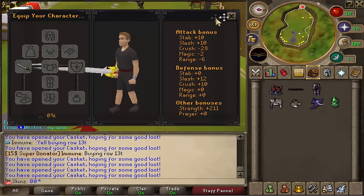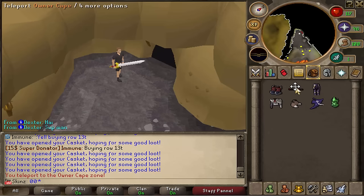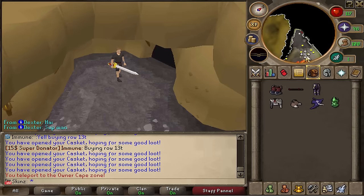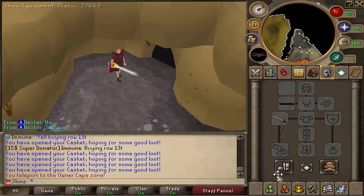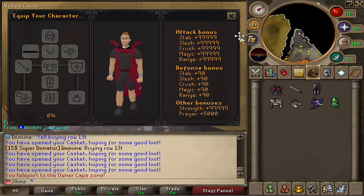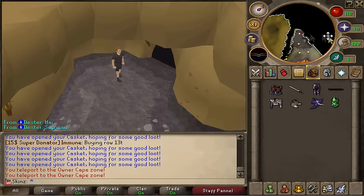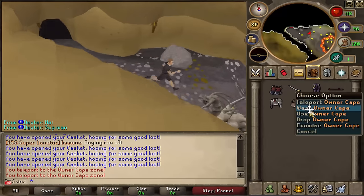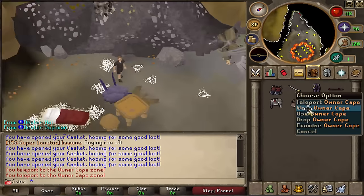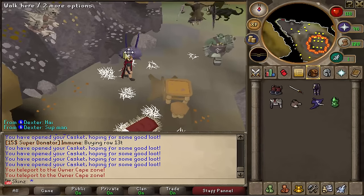Oh yeah — may as well go over this while I'm here. This is the Owner Cape. Basically you can donate for it — it costs $450. I did not donate for it; it was given to me for this video specifically. You wear it and it gives extremely overpowered stats. When you use the teleport command it brings you to what I guess is the Owner's Keep, and you've got all these bosses: mini Corp, mini Armadyl boss, mini Chaos Elemental, mini Bandos, and mini KBD.